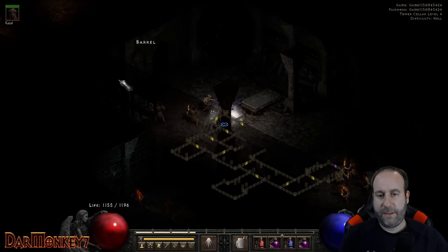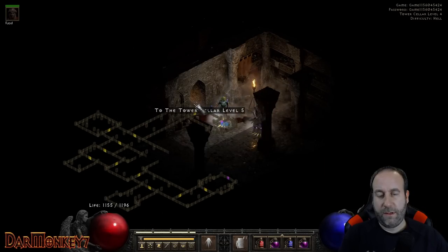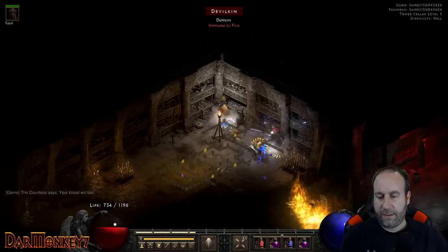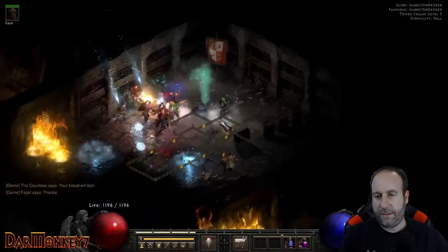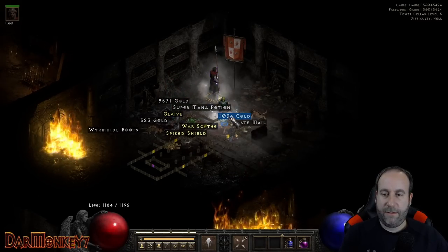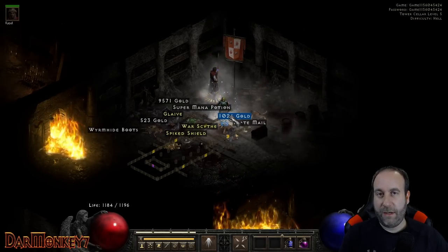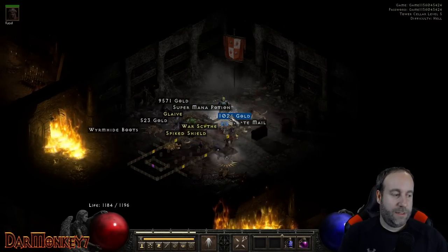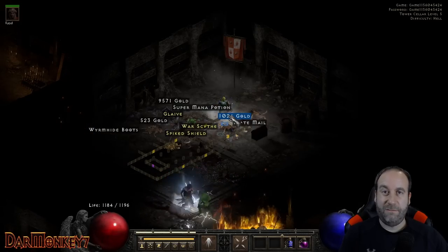Once you hit those faster cast rate breakpoints, you're going to move really, really quickly. We're already at level 5, so I'm just going to teleport right up into the Countess. She's cold immune, remember — so let your merc go to business. Keep an eye out for him; if he needs a pot, give him a pot. We didn't get a key this time, but the great thing about the Countess is you're usually going to get some low to mid-level runes. She can drop up to an Ist in her bonus drop, or up to a Lo with her regular monster drop. Very commonly you'll get Lems, Pols, and occasionally an Um, Mal, or Ist.